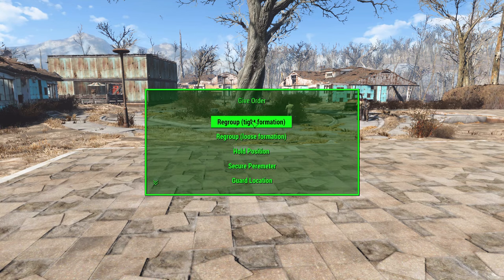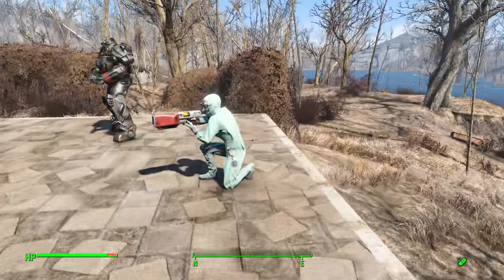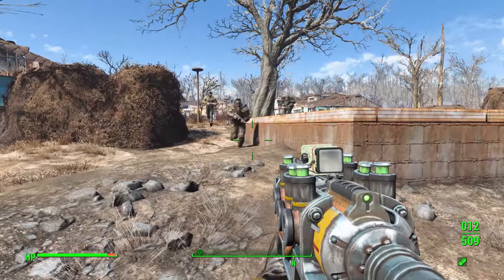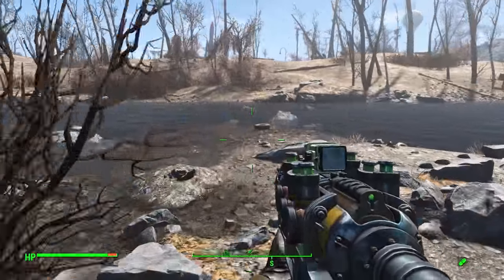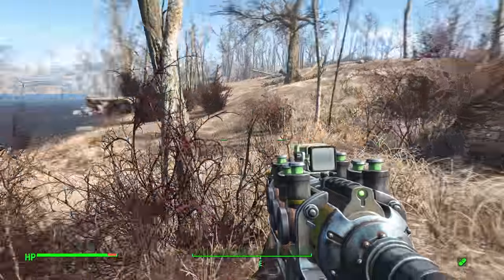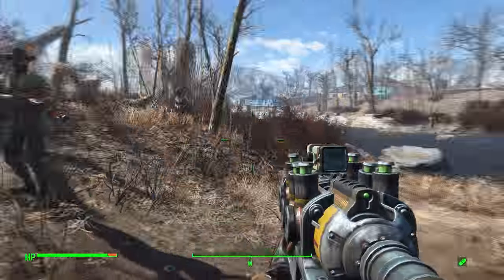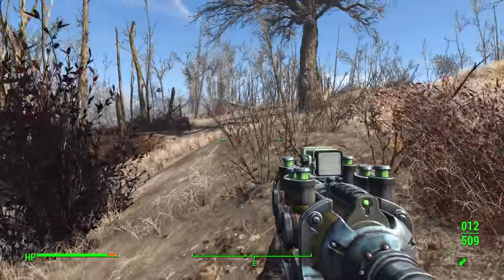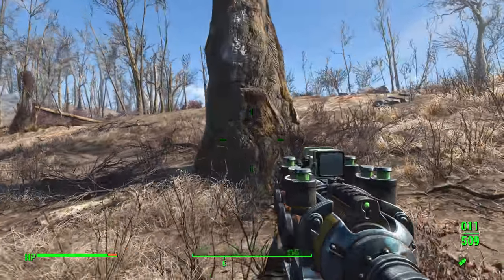Not only does this give you an army to command, but also the ability to give specific settlers to your settlements — pretty impressive. Now let's give orders: alpha, regroup on me; bravo, regroup on me. Let's go across the river and kill something. We'll leave the scientist here since that was his last order. These guys should fight any enemies I run across and protect me — that's their job. Come on guys, kill him! There we go, and the dog is dead. Looks like I just had to get a little closer. Let's go find someone else for them to kill.